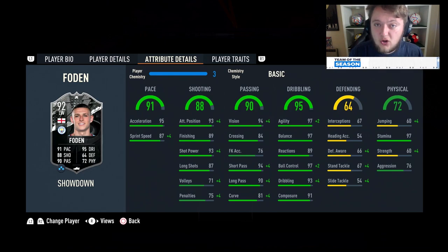Going into the in-game stats: he's got 95 acceleration with 87 sprint speed, 93 attack positioning, 89 finishing, 93 shot power, 87 long shots, poor volleys and penalties. His passing is really good — 94 vision, 84 crossing, 94 short pass, 90 long pass, and 81 curve.